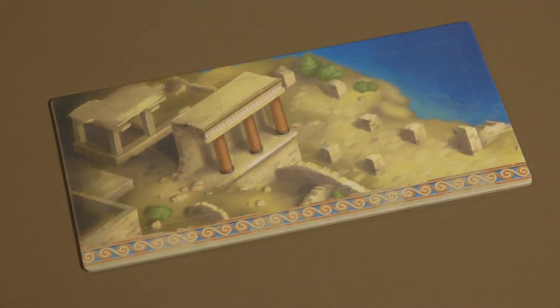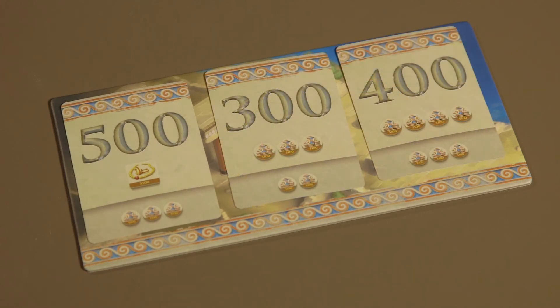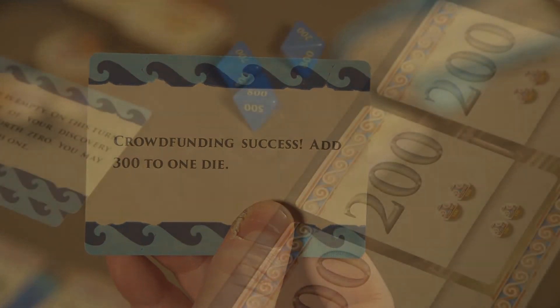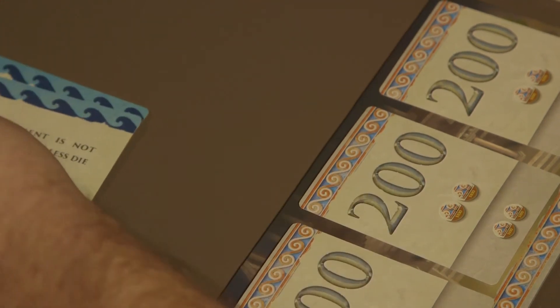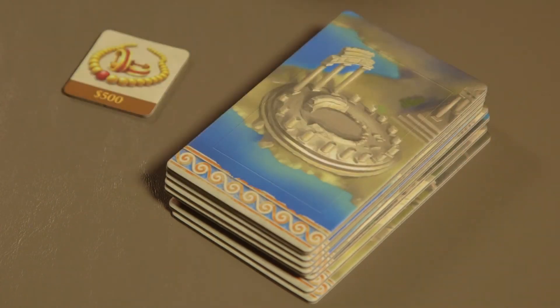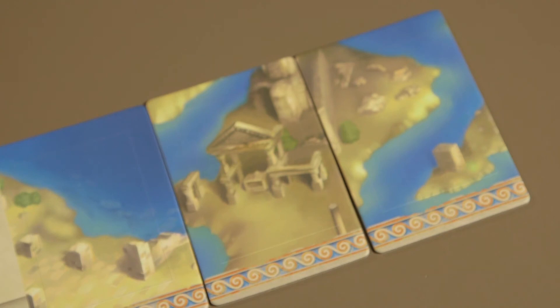On each turn, players must replenish their site boards to replace any discovery cards that were discarded last turn. Before they roll the dice, players may also draw an adventure card. Players may use adventure cards at any time during their own turn, or they may give it to another player at the start of the turn. When given to an opponent, it must be given before their opponent rolls the dice, and their opponent must use the adventure card on that turn. Players may also sell artifacts to purchase a bonus site. Bonus sites cost $500 worth of artifacts and give players an additional discovery card. Each player may have no more than two bonus sites at any time during the game.